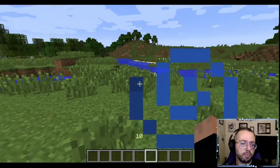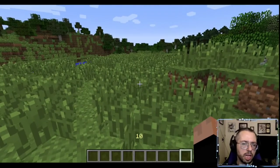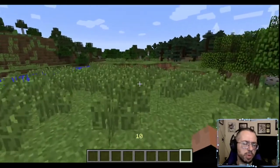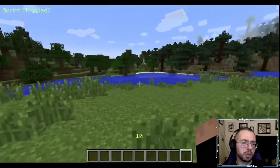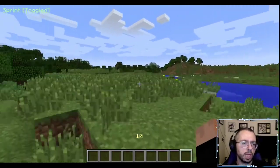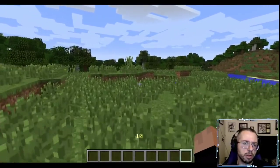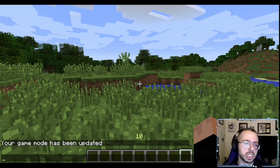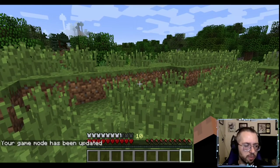One confirmed working mod is Toggle Sprinting — the version I'm using is from around 1.10.2. Basically you just press R and you automatically sprint whenever you hold the W key. The other one is Saturation Display — let me double-check the name — yeah, Saturation Display.